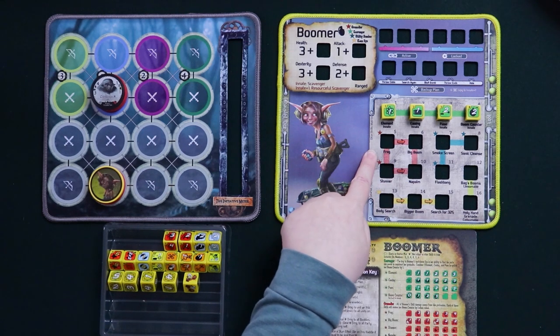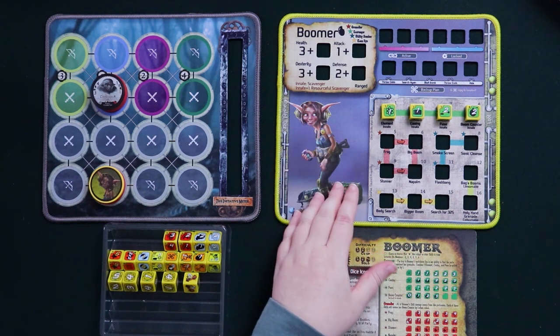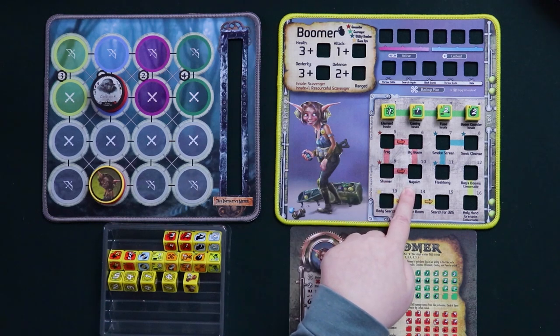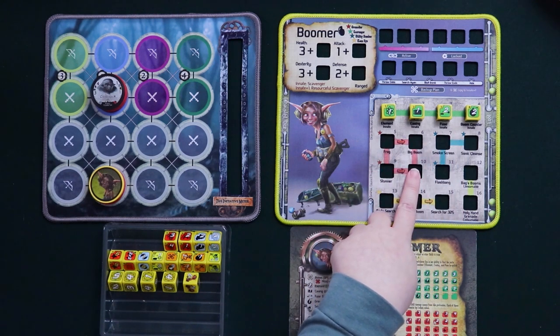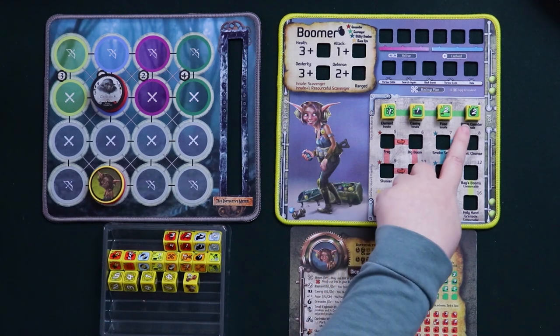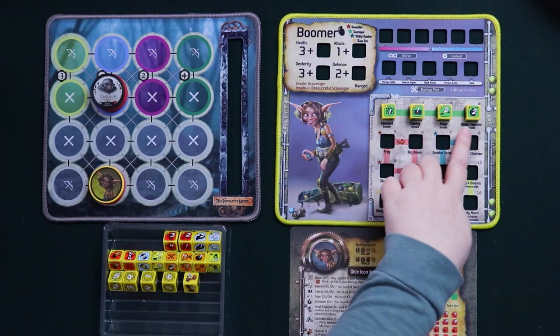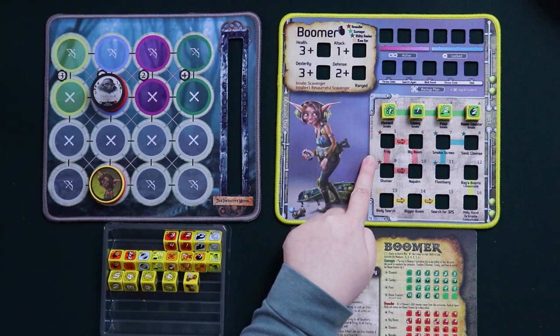We're going to start with Boomer's grenadier profession — these are her attack bombs, and they are awesome. One thing to remember, however, is that even if you have skill dice here, you cannot use them unless you have booms on your boom counter. You tick this down every single time you use a die from here, whether or not it hits successfully — you have to use a bomb to throw a bomb.